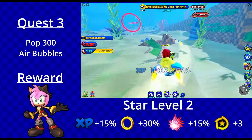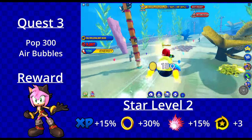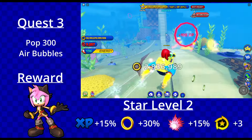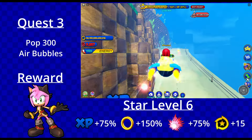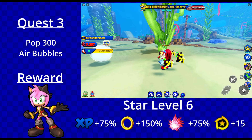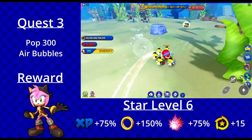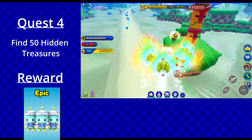Quest 3 is another easy quest — it's just pop air bubbles. If you have event childs, this will work for this quest and will actually speed it up a lot. You don't have to physically hit the air bubbles; you can actually farm it a lot faster with event childs and Marvelous Queen equipped. This quest is a breeze.